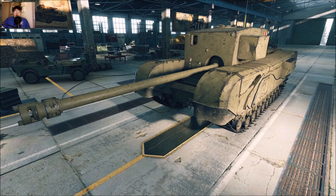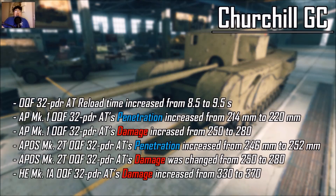For the Churchill Gun Carrier, they buffed the 32-pounder: buffed the penetration, buffed the damage, but nerfed the reload time for all vehicles with the AT-gun 32-pounder. Not the Carnarvon — that's different. They buffed the damage, buffed the penetration, and nerfed the reload time to balance out the DPM.